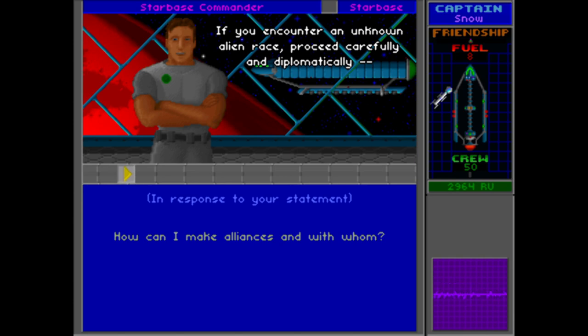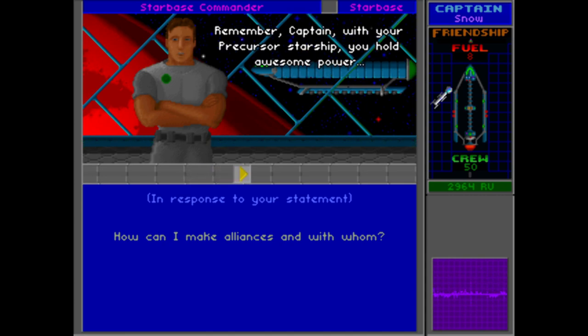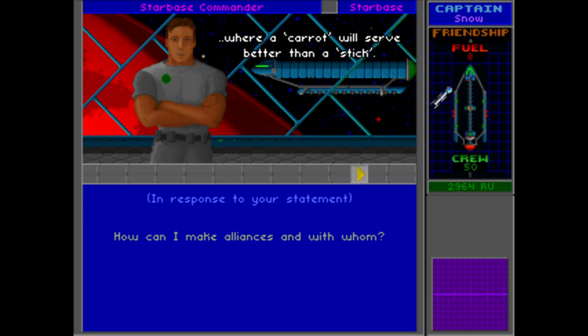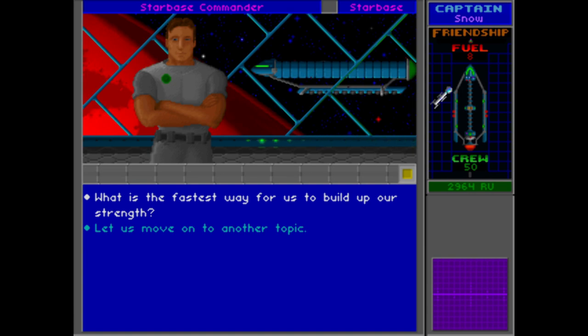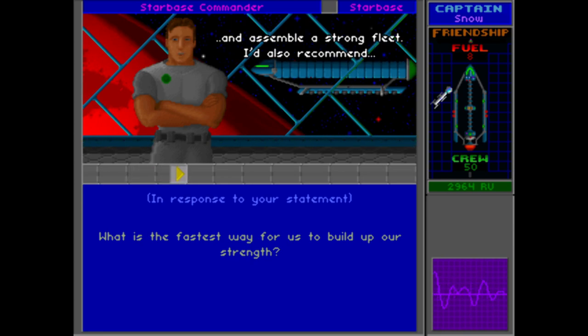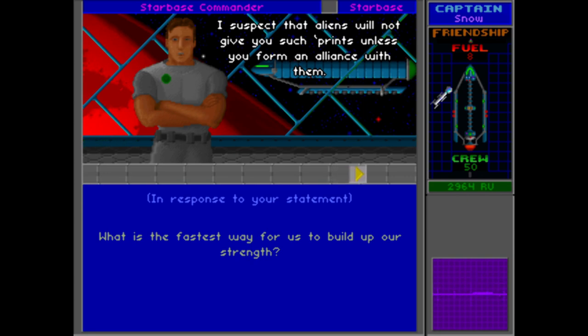If you encounter an unknown alien race, proceed carefully and diplomatically — we need all the friends we can get and certainly can't afford any more enemies. Remember, Captain, with your precursor starship you hold awesome power, but there will be situations where a carrot will serve better than a stick. You must first determine what carrot the alien wants. As for the fastest way to build up strength: accumulate enough resources to build up your flagship and assemble a strong fleet. Acquiring blueprints for more powerful ships than the trusty cruiser is also recommended — aliens will likely not give you such blueprints unless you form an alliance with them.